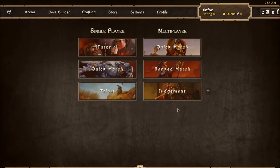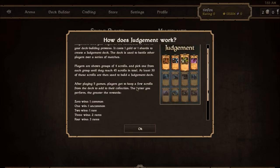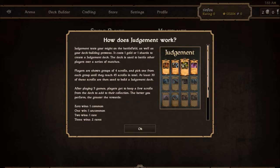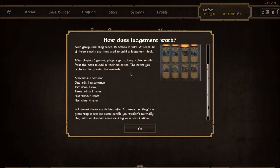Hey everybody! Welcome to a crazy new awesome thing! We're gonna play some Scrolls but we're gonna try some new test server stuff. I'm probably not the first person to get to this but this is Judgment. Judgment is essentially a miniature draft. The way it works is that it's a solo draft, so you're given four scrolls to pick from. You're then picking what you think is best for your deck. You do this 45 times so that you end up with 45 scrolls total and then you build a 30 scroll deck to play against other people with their 30 scroll Judgment decks.